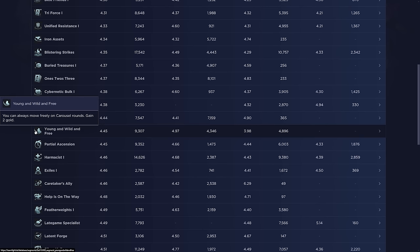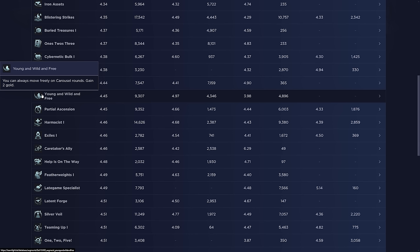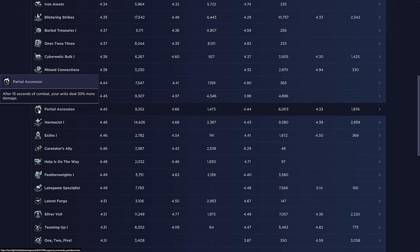Young Wild and Free is absolutely horrible if taken on stage two, but really good on stage three. You only want it when you're at 100 — or 90-plus — health with a strong team in stage three, since you'll be last pick on carousel every time and then magically get first pick. Do not take it on stage two: it's a non-combat augment and you can't win streak with it. The only time I'd take it on stage two is if my entire team is upgraded and all other augments are bad.